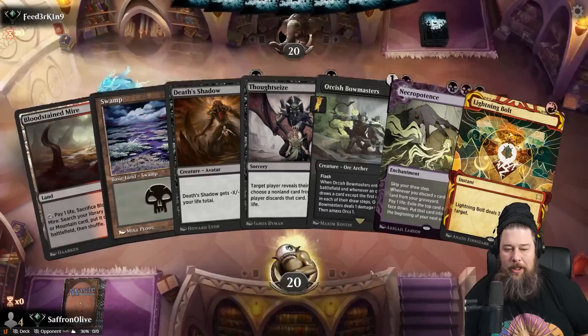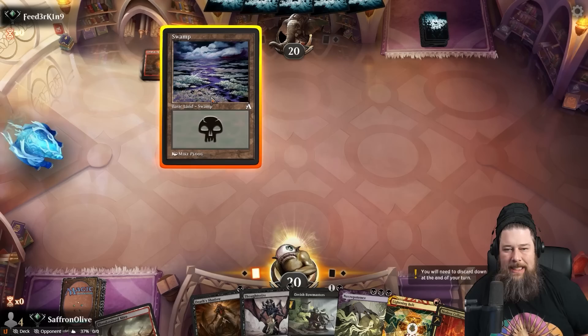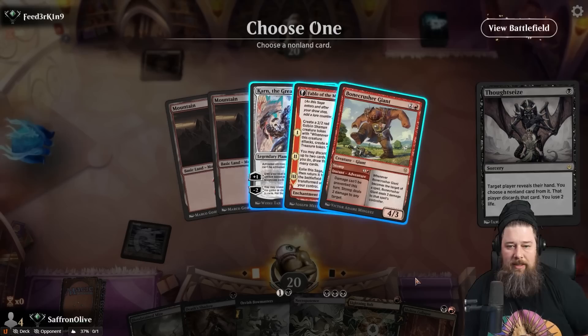Molten Collapse — let's just play Swamp into Thoughtseize. I don't think we need to fetch-shock here. Opponent reveals Karn, Fable, Bone Crusher. Which of these cards do we care about? Probably Fable. Bone Crusher we don't really care about. Hopefully we'll be in a position where we're so far ahead the Karn's going to be too slow.